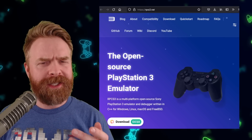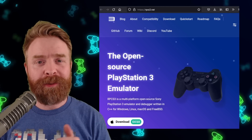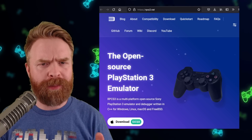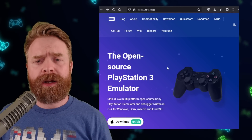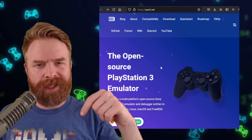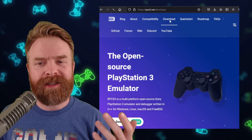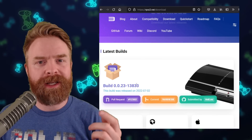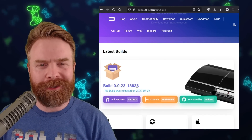Next up, we're talking about PlayStation 3 emulation on PC with RPCS3, and RPCS3 also got a pretty big update. If you head on over to RPCS3's official website, rpcs3.net — I will leave a link in the description below — click on Download and we'll see they're on version 0.023, up from 0.022.